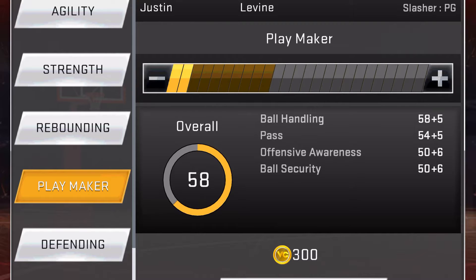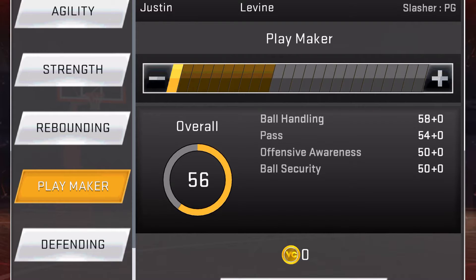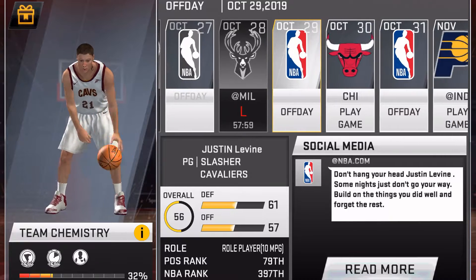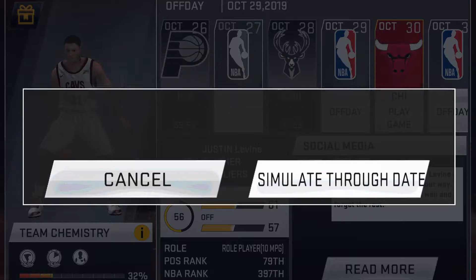I'm gonna play a game so I can easily get these coins and I'm gonna show you the graphics. Once I'm done with my game I'm gonna be getting to a 58 overall. For defending we need 364 coins - that is insane. We lost those games, they were kind of hard, so let's go ahead and simulate the day.